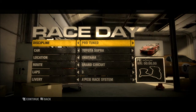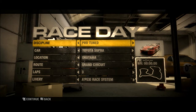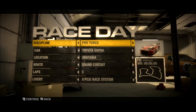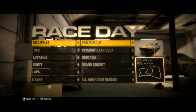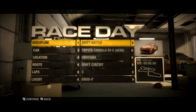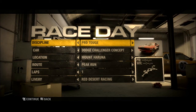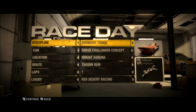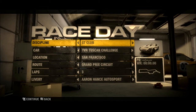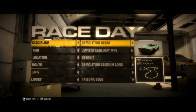When you go to race day, you're able to choose what type you want. You have Pro Tuned, Pro Muscle, Touring Cars, Open Wheel. And under each one of these classes you have Drift Battle, Drift GP, Freestyle Drift — I have no idea what half of this stuff is — GT Club, 24 Hours of Le Mans, Le Mans Series, and Demolition Derby.